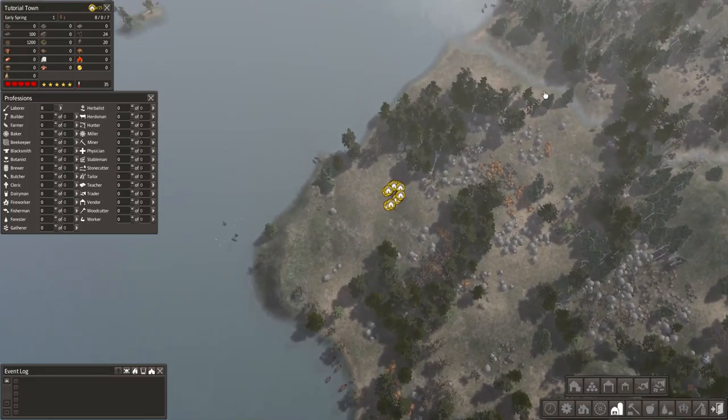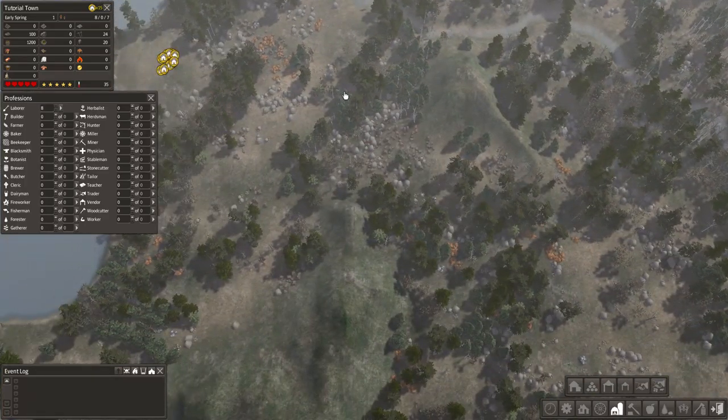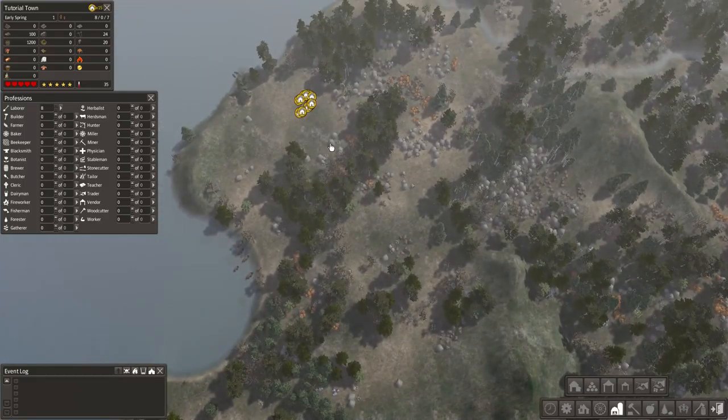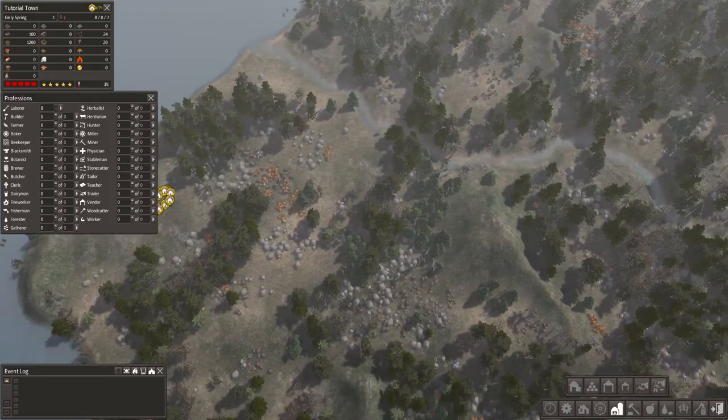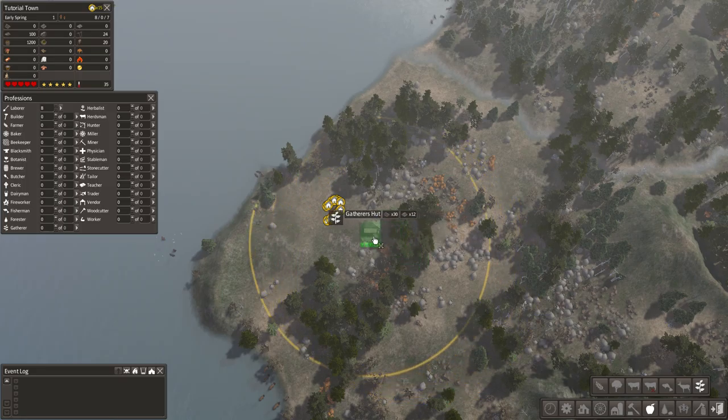Before we get ahead of ourselves, let's scan around. Here's a mountain where we might put an iron or coal mine, and we could put a downtown right here as our main city. But where are we going to gather food from? I don't have a crazy formula every time, but a gatherer's hut will get us some food, so we'll put that down first. Since we don't want a bunch of houses taking up the gatherer's hut area, let's get our people building houses somewhere else.